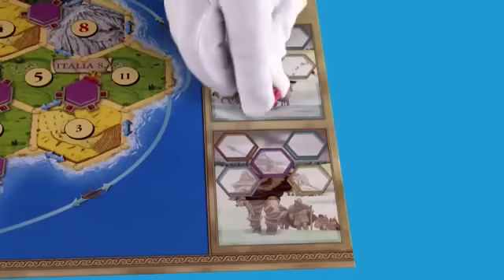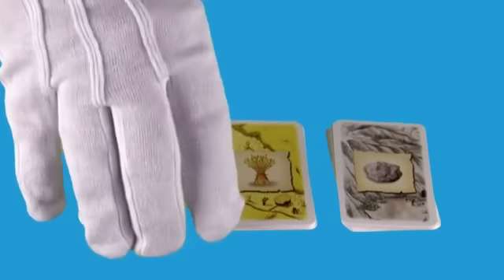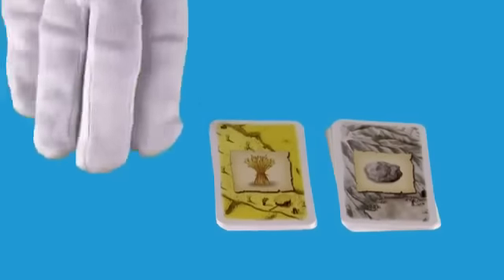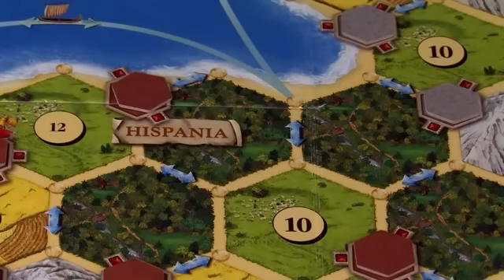Have each player place a horseman and a wagon in the horseman tribe box in that player's corner, and then a warrior and a wagon in the warrior tribe box. Place the grain and ore resource cards in face-up piles, the livestock cards face down, and the development cards face down. The Roman army is currently somewhere in Spain, so place the legionnaire figure in any forest in Hispania.